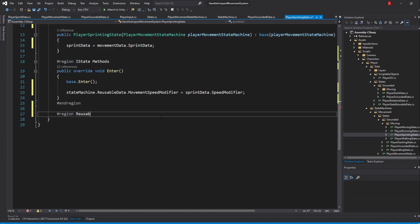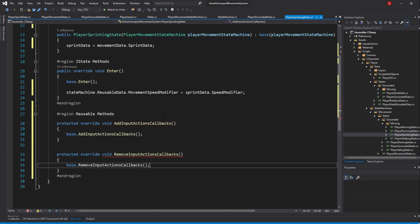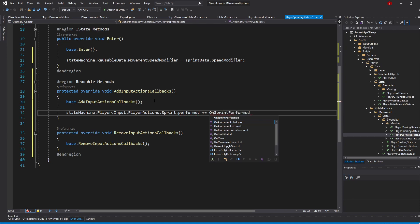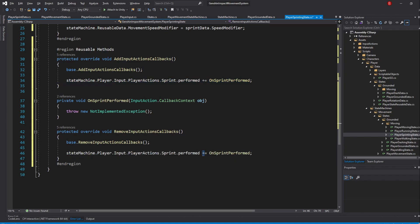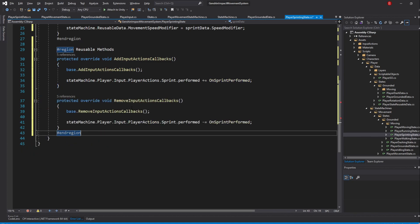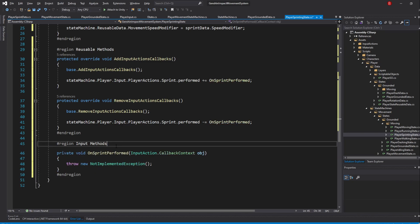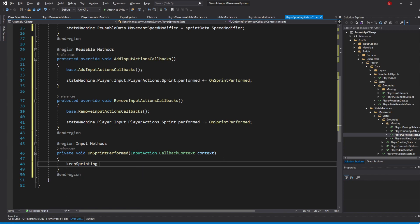Add a new region named ReusableMethods. Override the AddInputActionsCallbacks and RemoveInputActionsCallbacks methods. Add a new callback by typing StateMachine.Player.Input.PlayerActions.Sprint.Performed plus equals onSprintPerformed. Don't forget to remove the callback as well. Add this method to a new region named InputMethods and update the parameter name to vContext. Inside, we simply set the KeepSprinting variable to true.